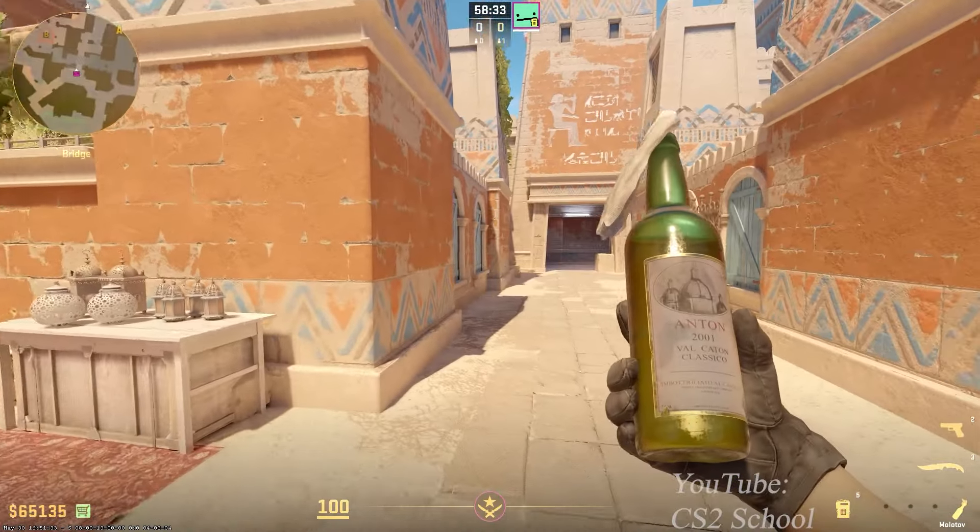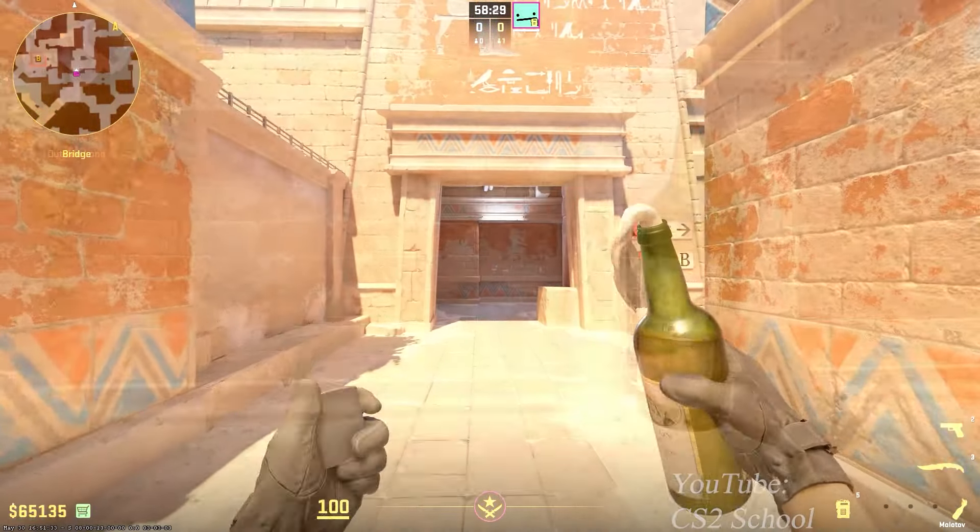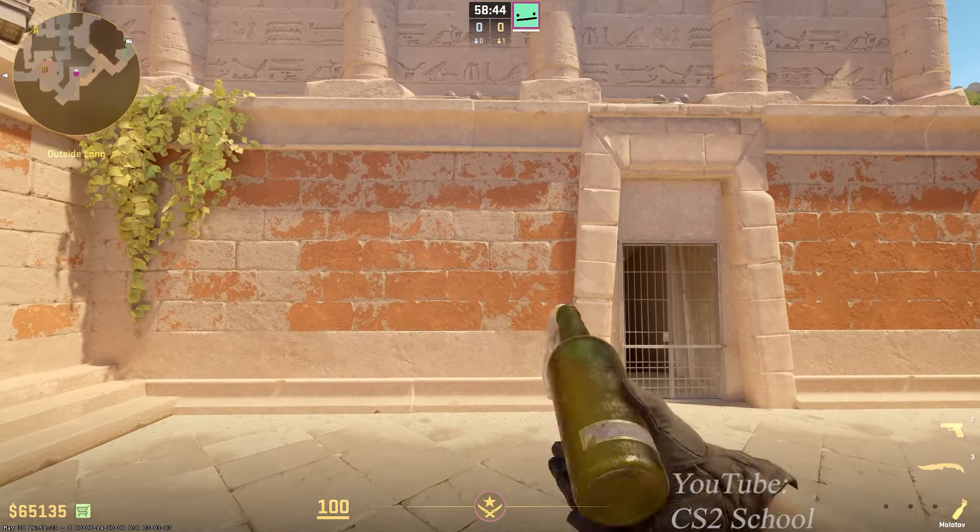Welcome back to my YouTube channel. Today, I'm going to teach you important Molotovs you can use on Anubis: B-Sight Connector Entry Molotov.